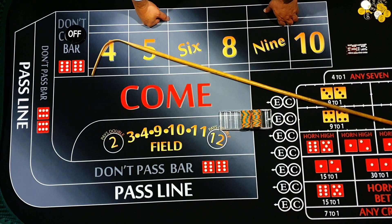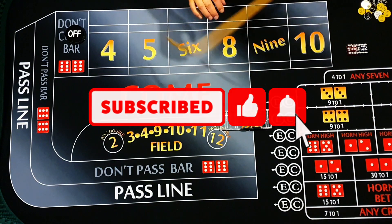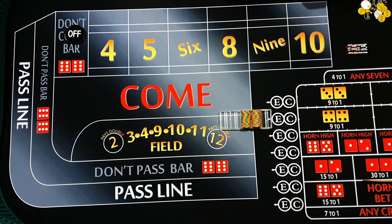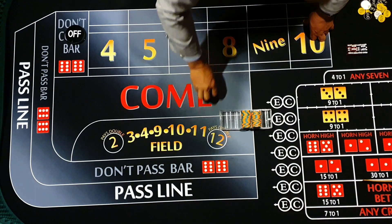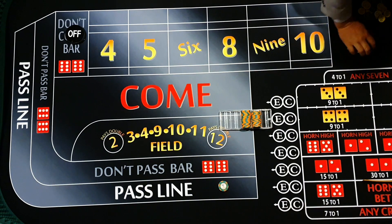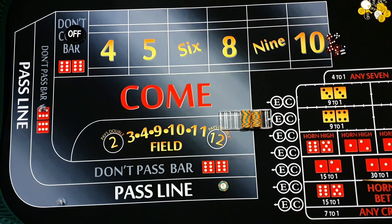G'day everyone, it's Andrew here from Craps Down Under. Today I'm going to run through the 1-3-2-4 strategy with a variation - I'm going to swap from pass to don't pass based on getting two wins, then switch to the opposite bet. The idea is we're not expecting long win streaks on one side, so we'll follow the wins and flip after two. We're on a four thousand dollar bankroll with a fifty dollar wager.